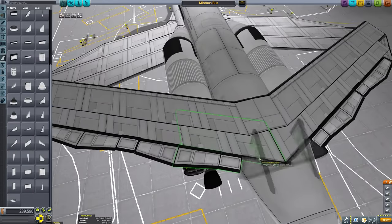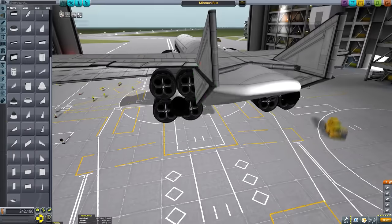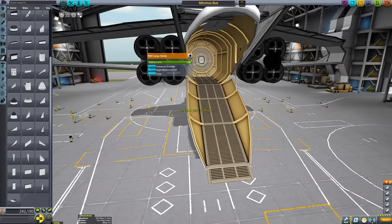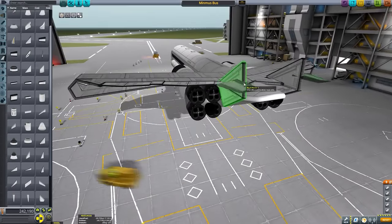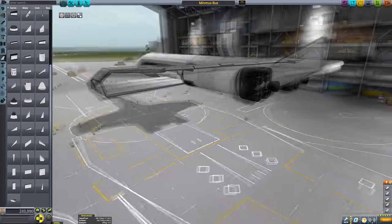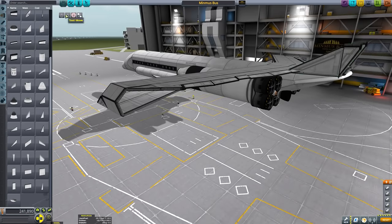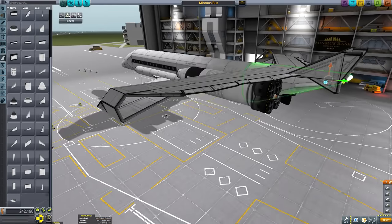There'll be bars in here, there's a gym, showers, all the bells and whistles really. We'll have a pool table — it's going to be great. There's room for ample cargo as well. For this video, I'll be demonstrating its cargo carrying abilities by loading up the bay at the back with 3,225 units of ore, which has a total weight of just over 38 tons.